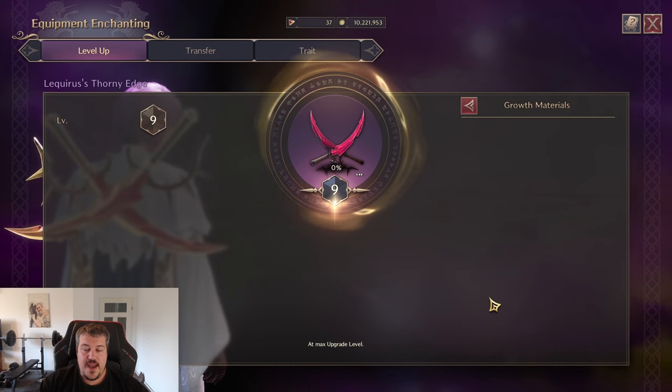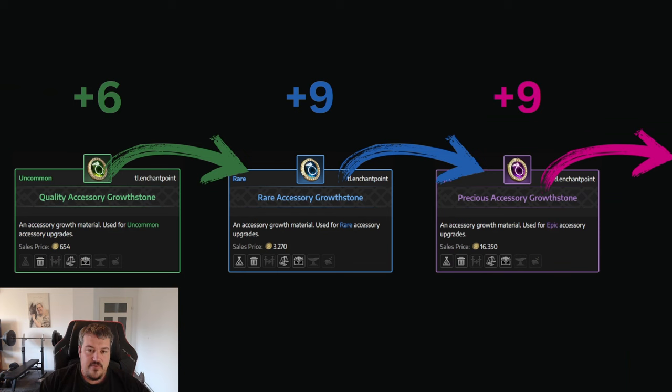First we have to understand how the items are designed. We have three different core rarities at the start of the game: green for uncommon, blue for rare, and purple for epic. Green items can be upgraded all the way to plus six, blue items can be upgraded all the way to plus nine, and purple items can also be upgraded to plus nine.